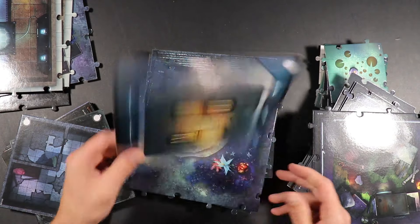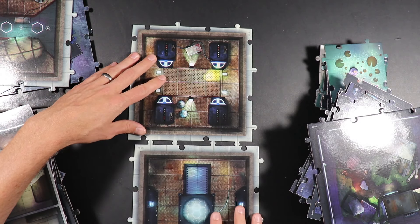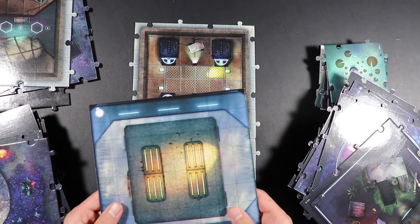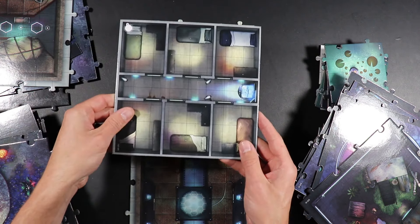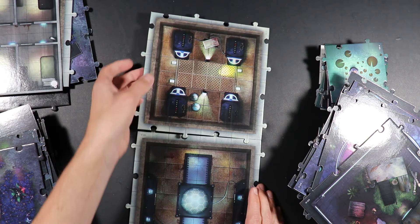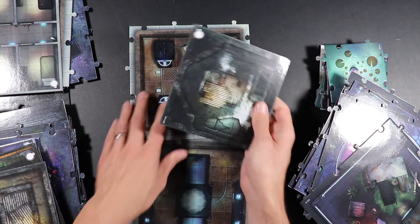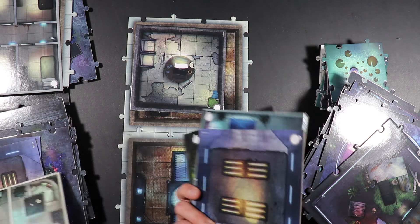Now you might notice that some of these tiles do not have the interlocking puzzle joints that join them together. The reason is that you can actually use some of these as a roof — so this could be the roof of this building, or the second floor, and then you can just pull it right off. They also have these little circles where you can write the floor number. They also have some smaller ones that can be thrown out on a battle mat, which is kind of nice.